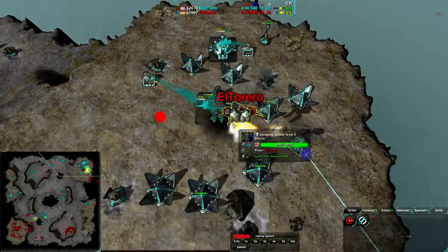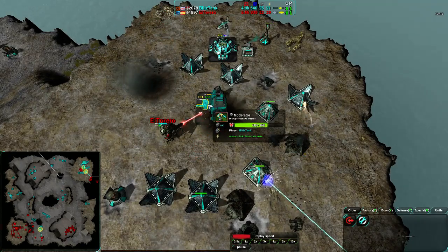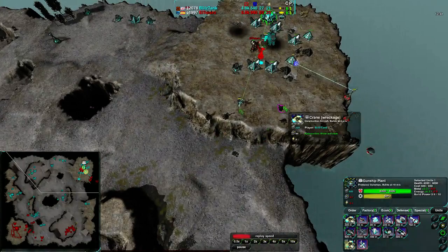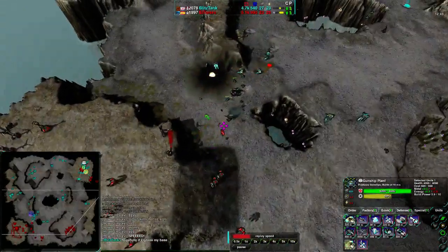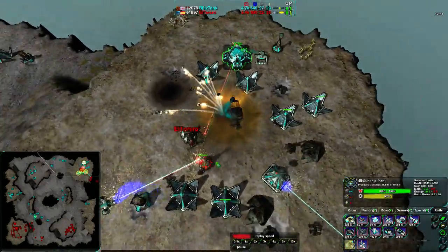El Torero is going for the factory — getting rid of that Caretaker. If he gets rid of the Jump Factory, it's going to be fairly big. The Banshee is trying to do what it can. El Torero is taking some damage at the south, but not too bad. He is going to get rid of the Jump Jet Plant — and the Jump Jet Plant is down! El Torero's commander is now going to try for the Gunship Plant too — going two for two.